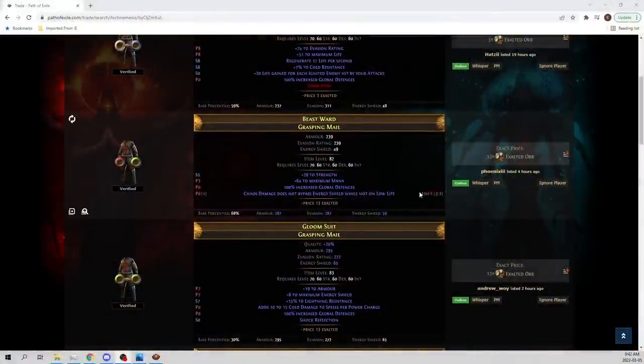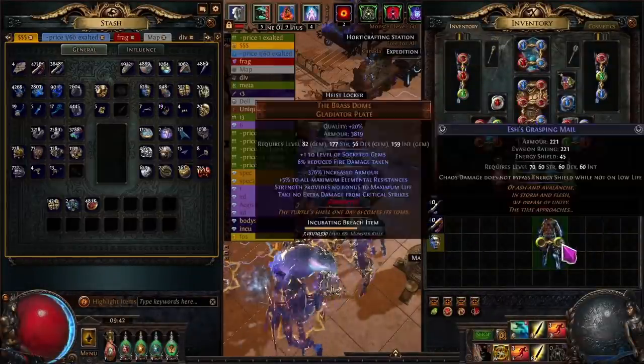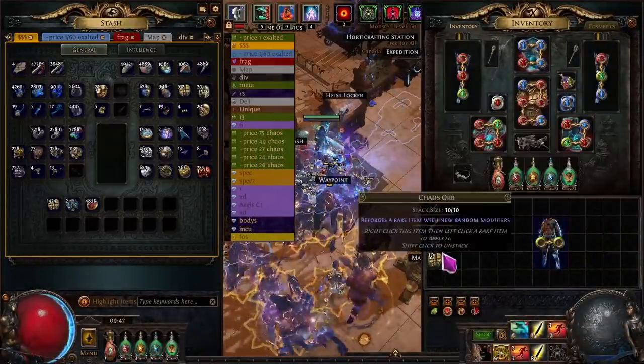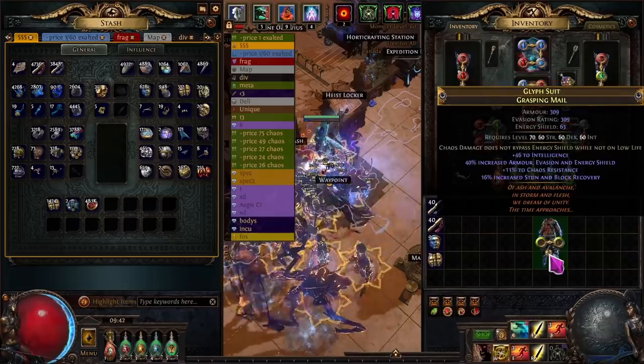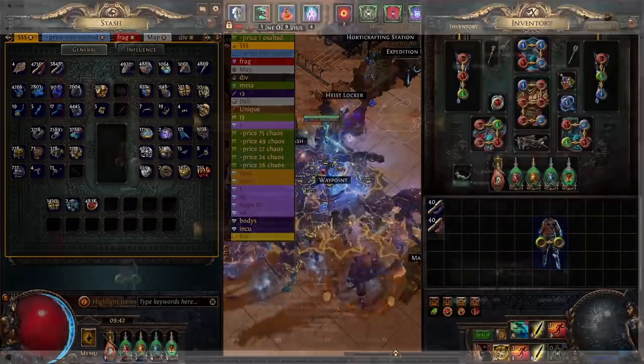First of all, you could buy a Grasping Mail with 100% global defense. This is the mod we want on this. You can only get this on Skin of the Lords or Grasping Mail, and you can only get this from randomly rolled results. If you use a chaos orb, regal, or chaos orb this — no matter what you do — you can't roll these special mods. The only way to get the special mod is when you get the Grasping Mail.